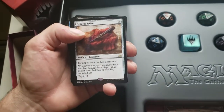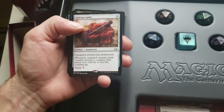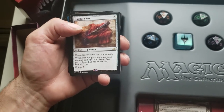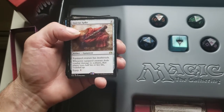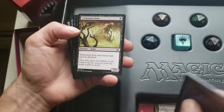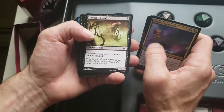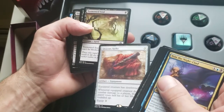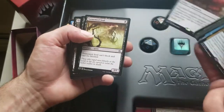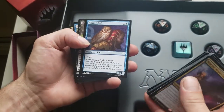Quietus Spike — equipped creature has Deathtouch. Whenever the equipped creature deals combat damage to a player, that player loses half their life rounded up. Tormented Soul — a 1/1 that can't block and can't be blocked. You put this on it and you just destroy them with a 1/1 — give him a little Tim Stick.